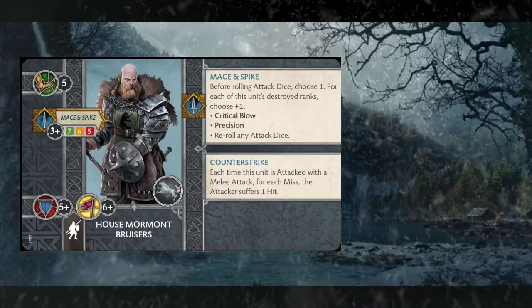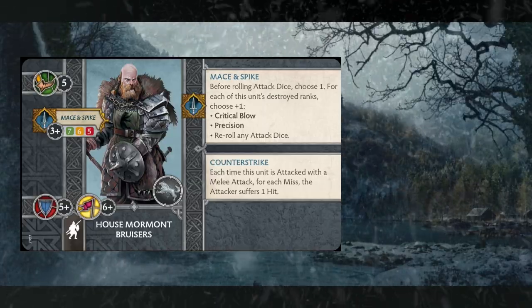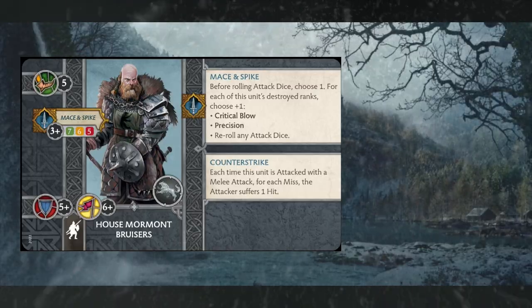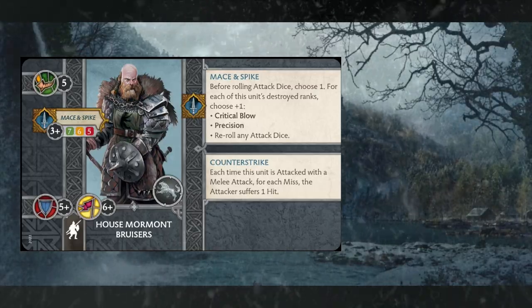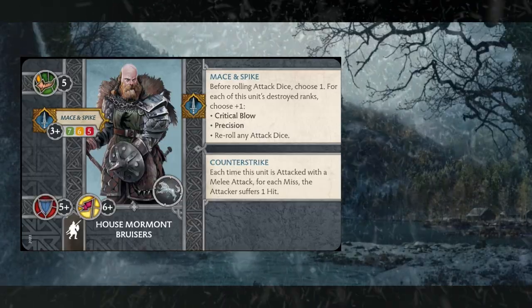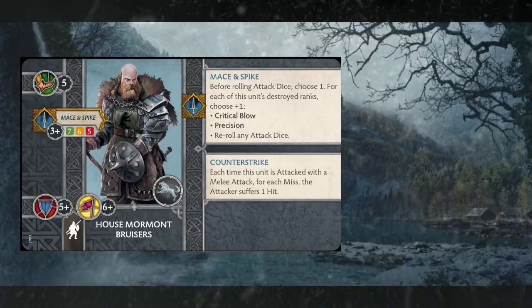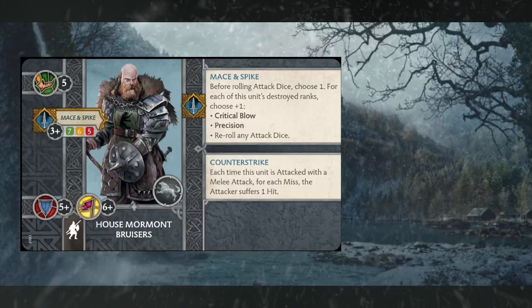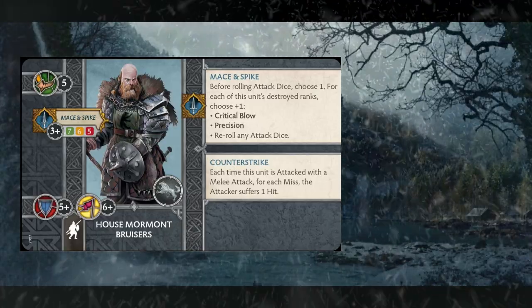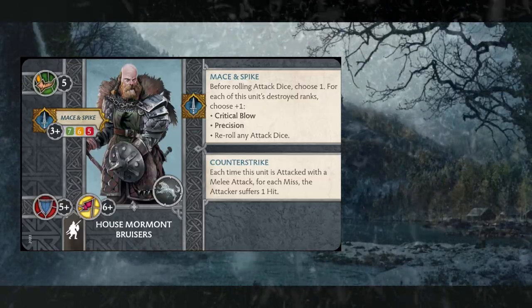For the melee ability Mace and Spike, before rolling attack dice, choose one — and then for each of the unit's destroyed ranks you choose an additional one — from: critical blow, precision, or re-roll any attack dice. They also have Counter Strike as an ability, which states that each time this unit is attacked with a melee attack, for each miss the attacker suffers one hit.